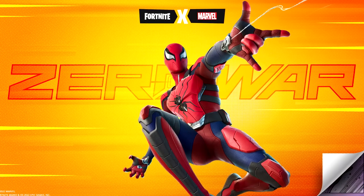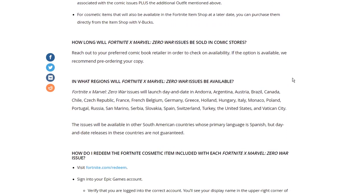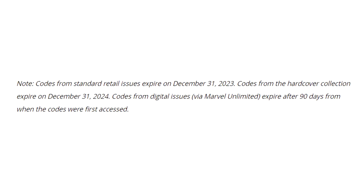After all that, you probably have a few more questions. I'm going to go over to the Fortnite blog post where they answer a few frequently asked questions. Question one: how long will Fortnite X Marvel Zero War issues be sold in comic stores? They say to reach out to your preferred comic book retailer to check availability, and recommend pre-ordering your copy. Question two: in what regions will the issues be available? Epic Games state it'll be available in all of the countries on screen. Finally, codes from the hardcover collection will expire on December 31st, 2024, and codes from digital issues such as Marvel Unlimited will expire 90 days from when the codes were first accessed.